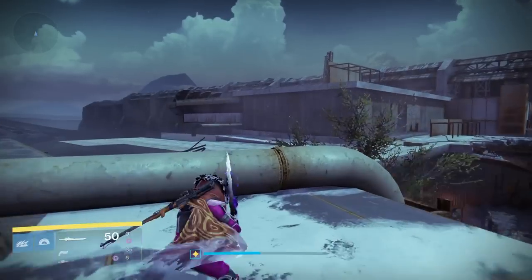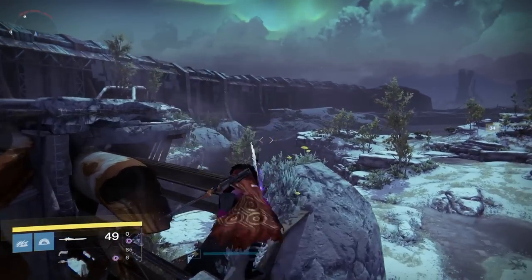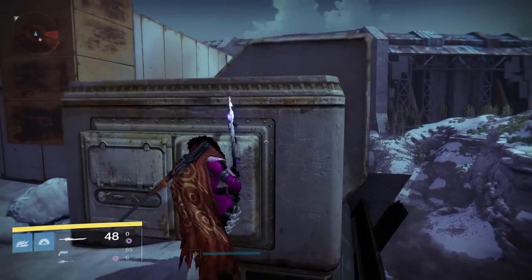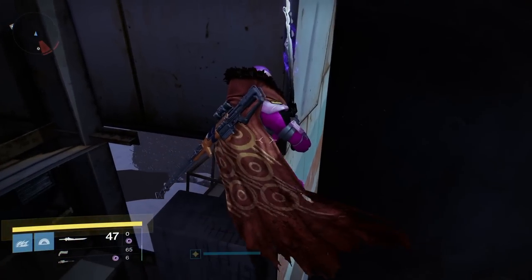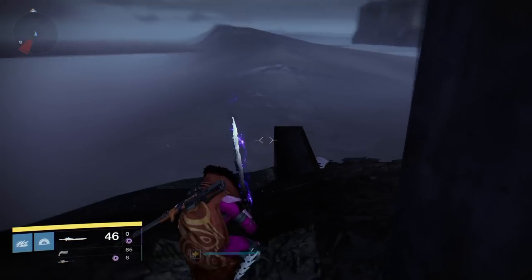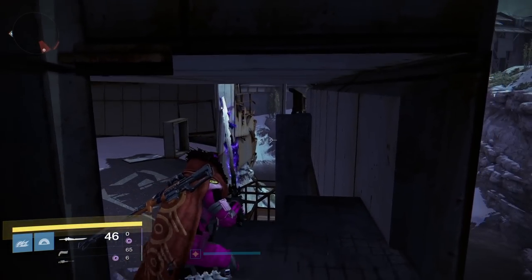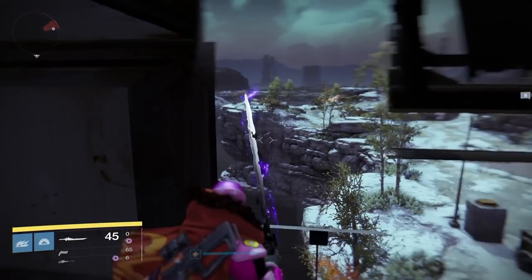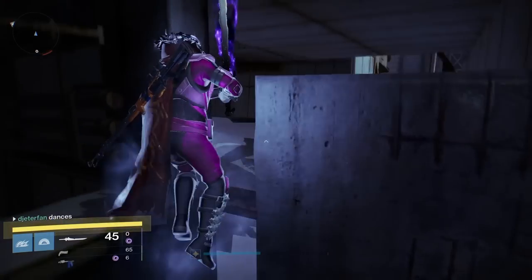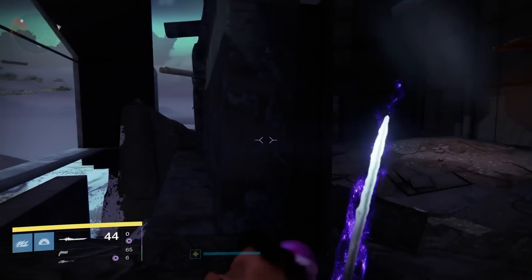Next we have my personal favorite spot on the Cosmodrome — it's right next to where you spawn in originally. Although the Plaguelands will have its own spawn location, this is the original spawn from Year One. You will definitely need a sword and Bones of Eao to complete this one. I believe you can take this glitch a bit further and get on the platform right in front of me, but if you fall into this spot it's actually just as good — you can see just about everything through all the walls.